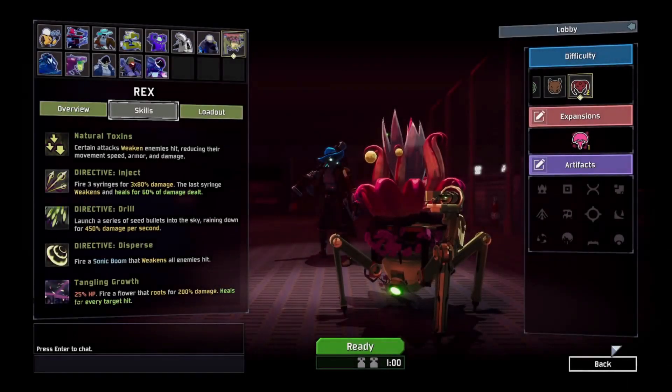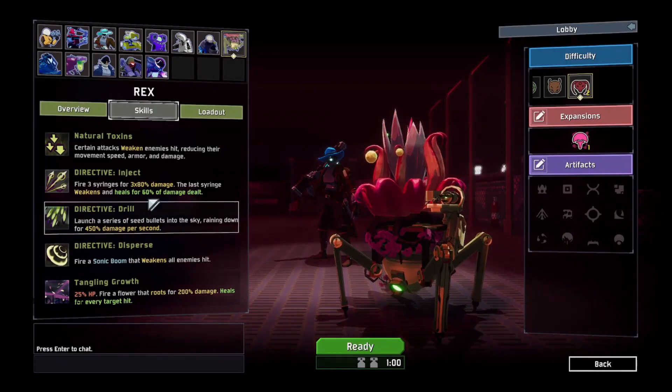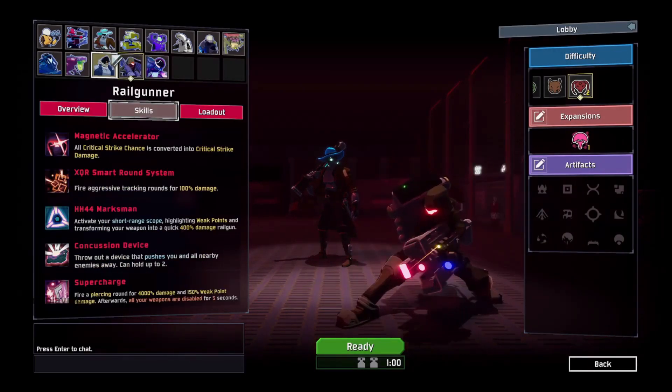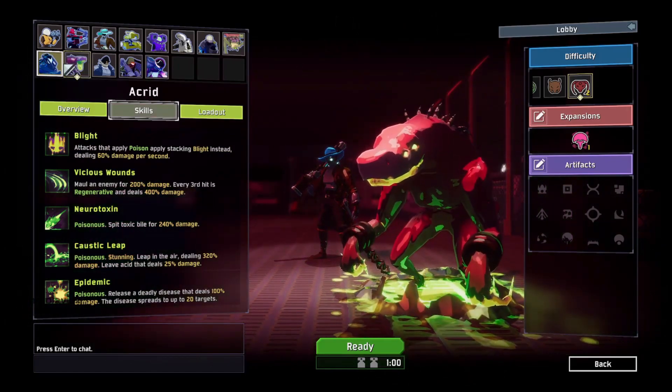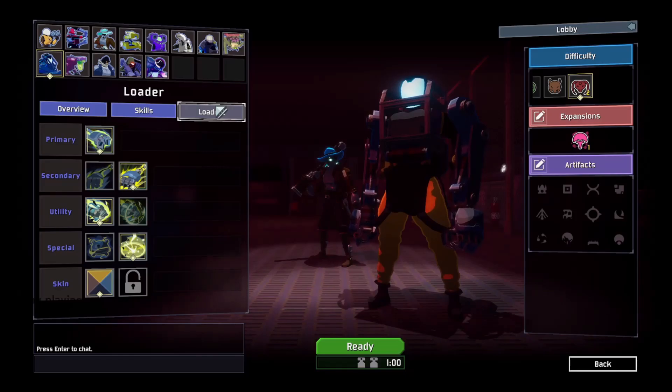Risk of Rain 2 is not balanced for co-op play, but working together can make it a lot easier. Make sure to communicate with your team and share items — for example, give bungus to engineer and support each other in battles.